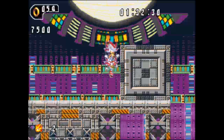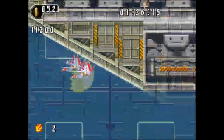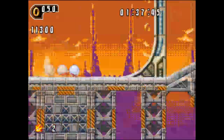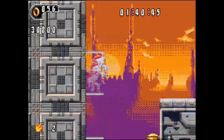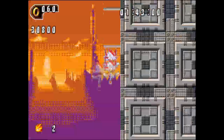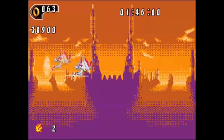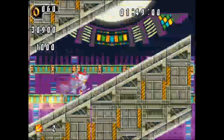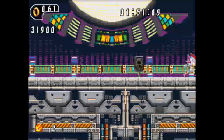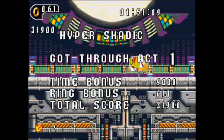We can go Hyper Shatic now! Look at this Hyper Shatic — look at him, he's bouncing around. He is the boss. Look at that speed. And we have cleared the act — that's Hyper Shatic. Hyper Shatic got through Act 1.